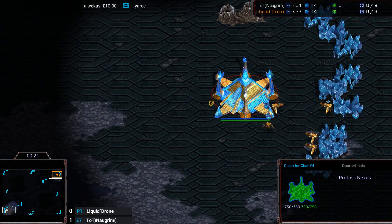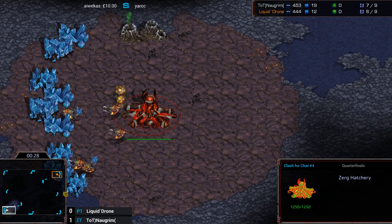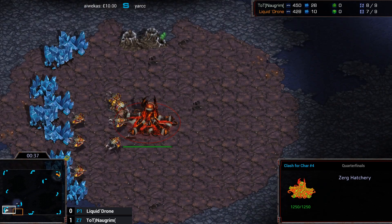At least white and orange is kind of easy to see the difference between. And we're on the blue tileset, so it's all good. So this is Drone's choice — ZvP on Bluestorm. It doesn't strike me as a particularly Zerg map, but I'm not really sure.